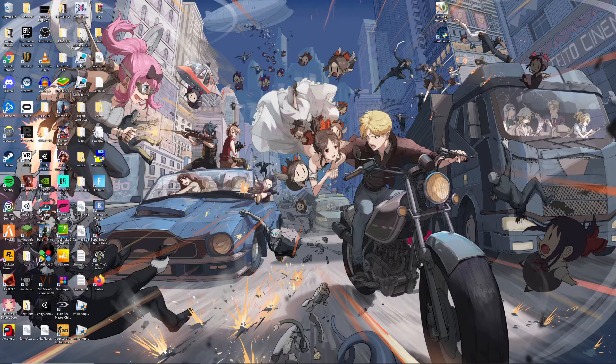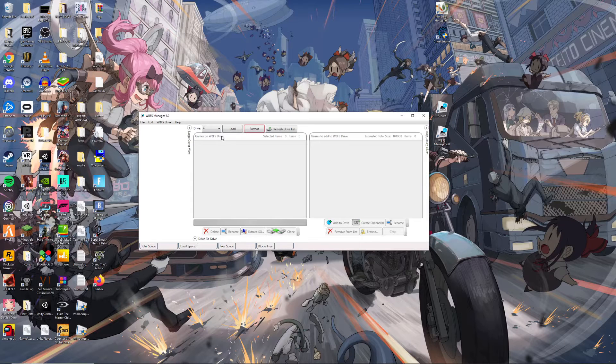First up, most importantly — as seen in most of our videos — we have the WBS file manager and its 'fucked' variant. The fucked variant actually doesn't work; if you open it, it blanks things out. This is how we turn our entire hard drive into a Wii format so we can play our Wii games more efficiently.